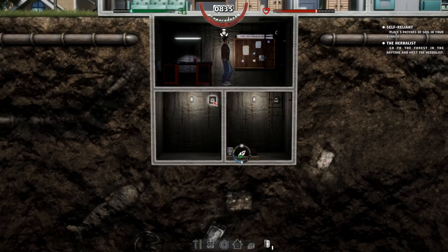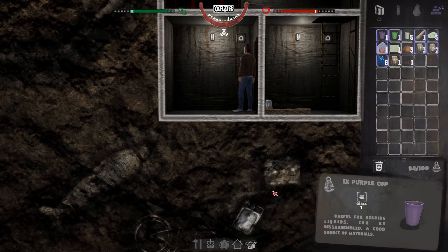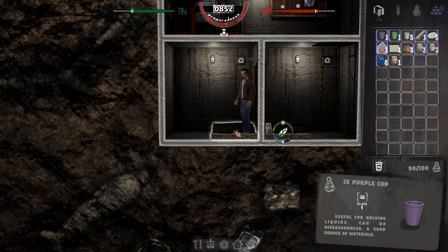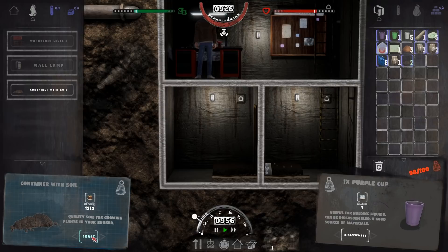Boom. What is this room upgrade box? What does that mean? It looks like it can put some kind of technology in there or something. And we've got to go see the herbalist. I have to craft the soil — keep forgetting that. Craft it. So we got two down, three, four, five.